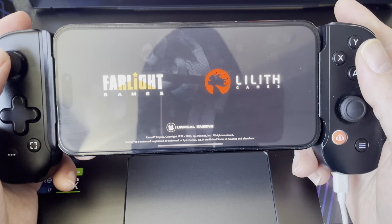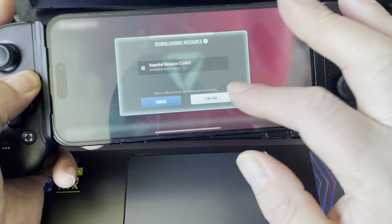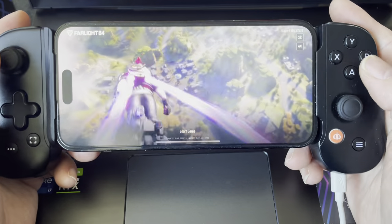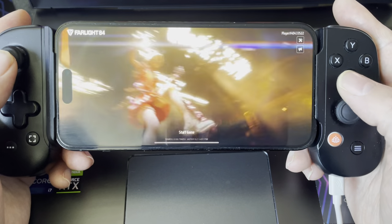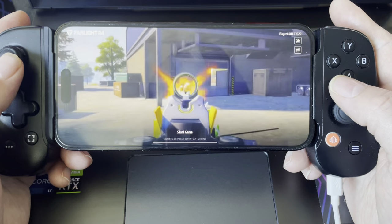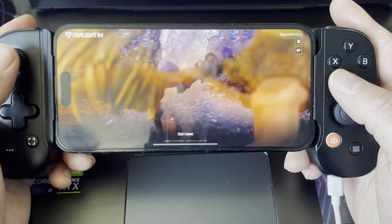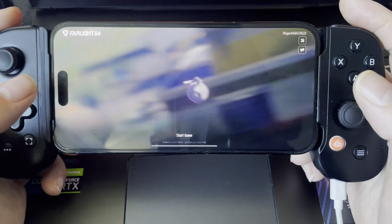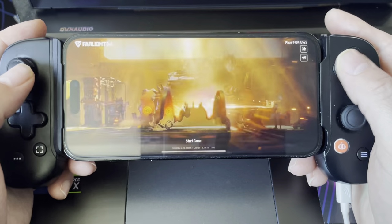Right guys, I'm playing Farlight 84 on the iPhone 14 Pro Max using the Backbone as the game controller. This game works with the Backbone. There are only a few things I don't know much about button-wise, but everything else works. If you're worried about touching the screen, I'm pretty sure most things are a combination of pressing L1 and R1, the smaller triggers.